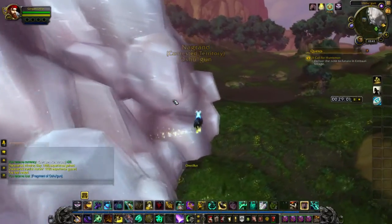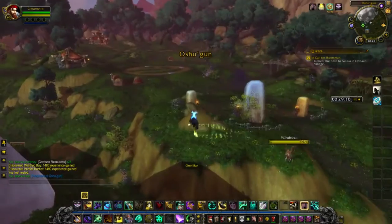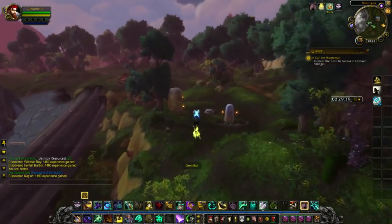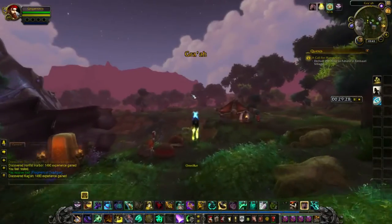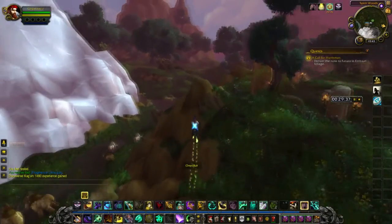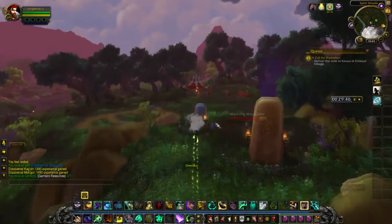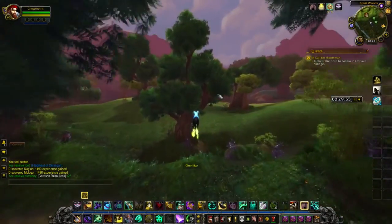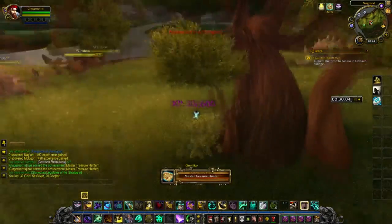Spires of Arak has an area where you can get a special garrison ability — like how in Gorgrond you can get a shredder or a fight club. In Spires there's 'Home Away From Home' — you can Wowhead it. It's an innkeeper that gives you an additional hearthstone and 20% experience gain in Spires. On top of that, from your garrison you can get a Potion of Accelerated Learning for garrison resources, and yes — they do stack, giving you 40% total.